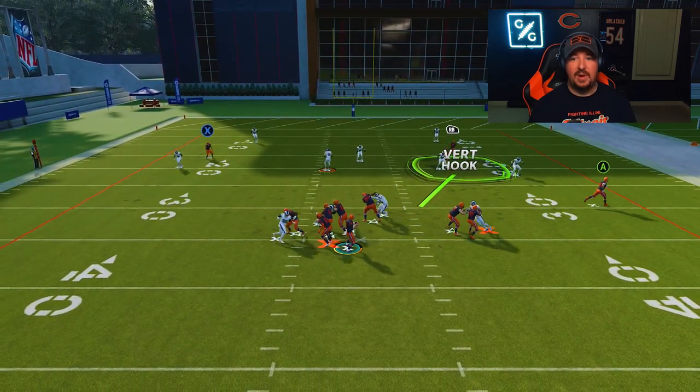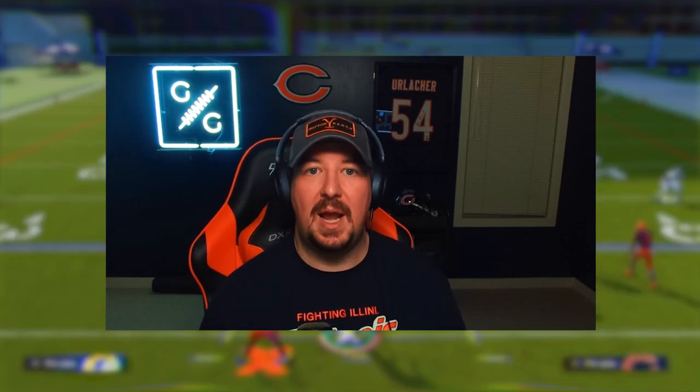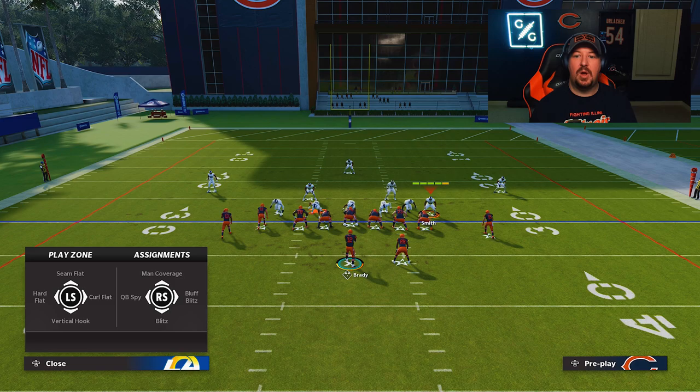This is a surefire way to get most opponents to do some sort of slide protection or max protection when you're actually still only rushing your front four. Your opponent ends up with too many guys blocking — a seven-man protection against a four-man rush — and you're out-manning them in coverage. This is very valuable especially on the slot corner, regardless of dollar, dime, or nickel, as long as you have a slot corner you can do this trick.